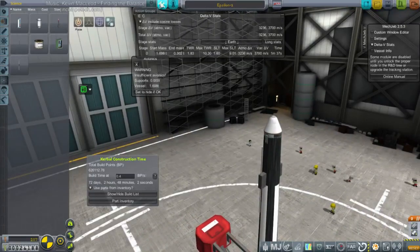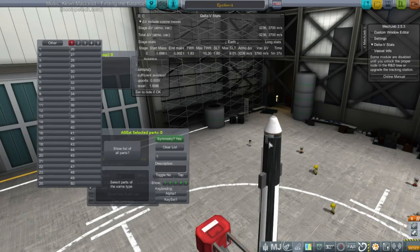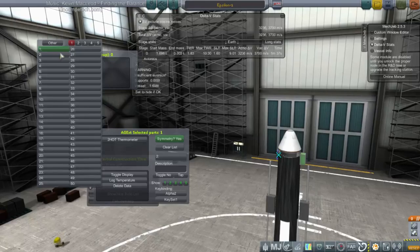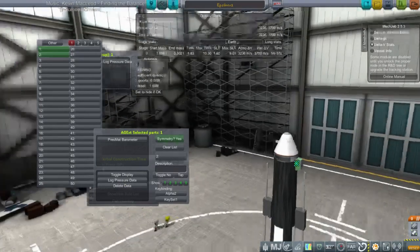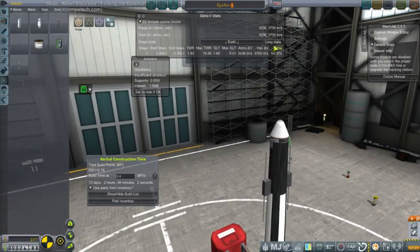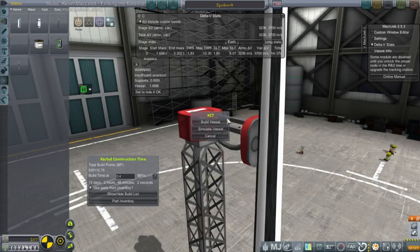Still looks very weird but hey, we're not going very high or very fast so it can't be that bad. Log temperature — because probably when it's flipping around I'm not going to be able to reach them automatically. We'll call this Epsilon A, just because. Let's build that.